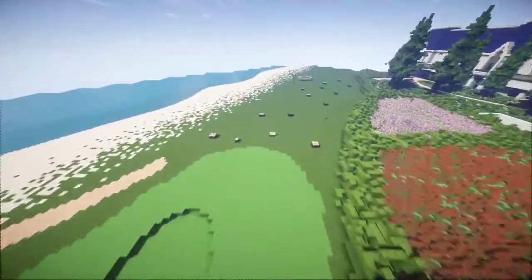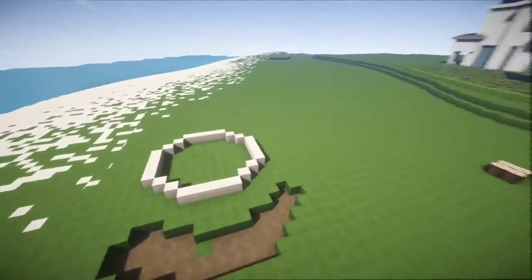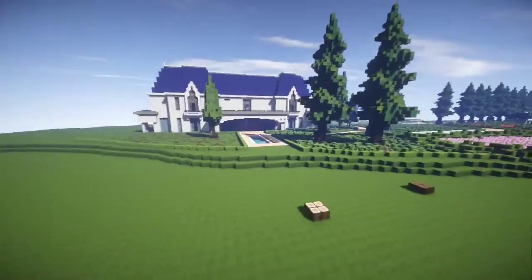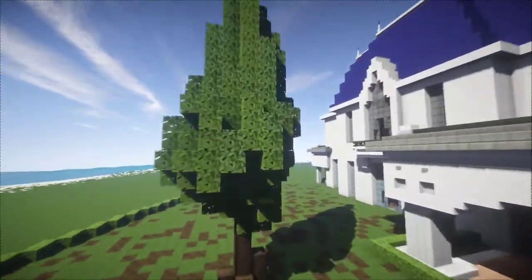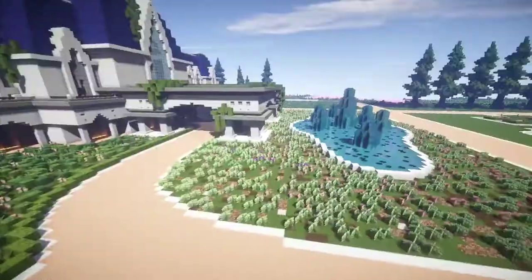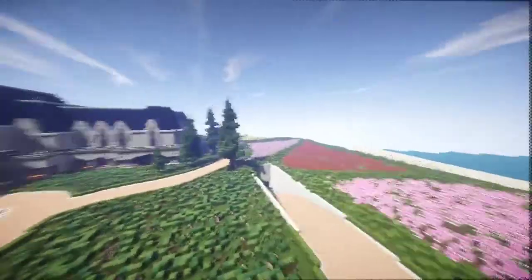Over here there are markings for more trees to add. This is going to be like a gazebo type thing, and there's this little oak tree I made. Some more trees over here too — that's pretty much it for the landscaping so far.